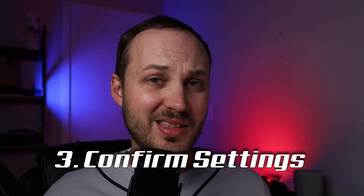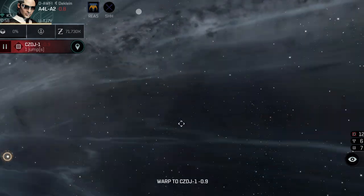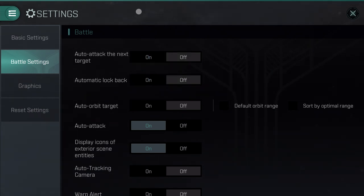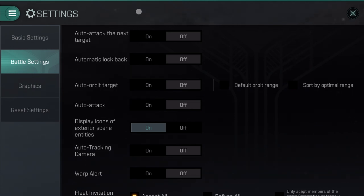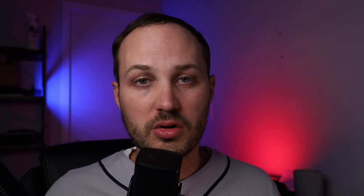Number three is a little bit more mundane, and that is to confirm your settings before you engage. A lot of us switch between PvE and PvP, and if you have your PvP settings active in PvE you may not be the most effective. But if you have your PvE settings on in PvP, it can end up with you dead — maybe because you're auto-orbiting out of a bubble or you're auto-attacking in low sec. Make sure you're double-checking these. Also, be sure to check your graphics settings. If you are in a big fight, turn those graphics to low to give your client as much chance to stay up with the fight as possible.